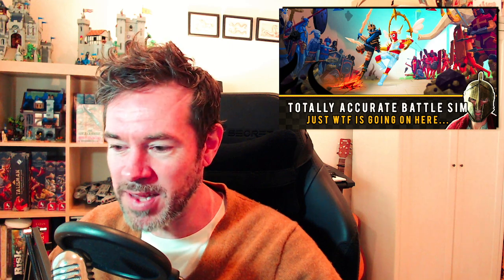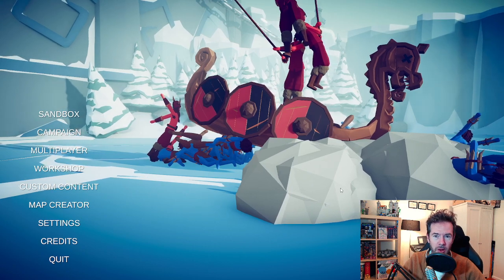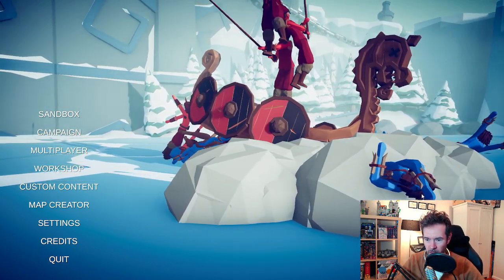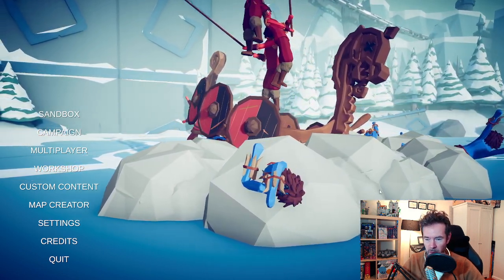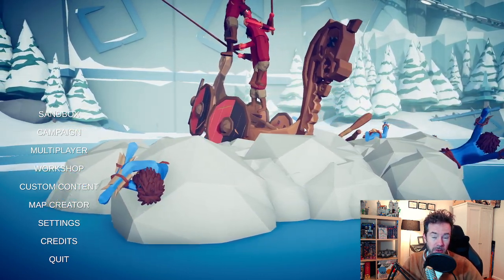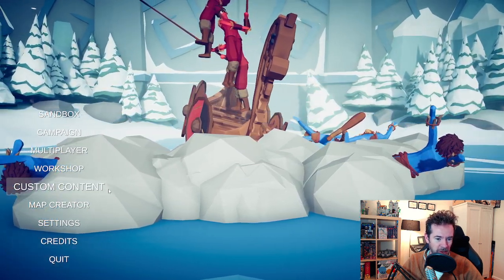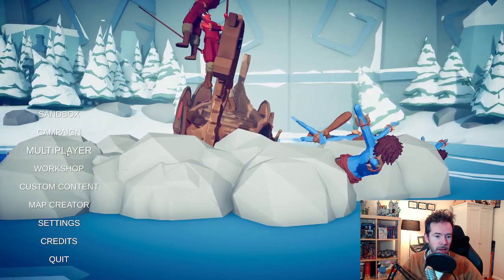Grab your sword, grab your sandal, and prepare for a hell of a ride. Here we are — Totally Accurate Battle Simulator. The title screen changes often and it has that low-poly feel, almost like a Unity asset store game, but do not let the graphics fool you — this is a wild ride.